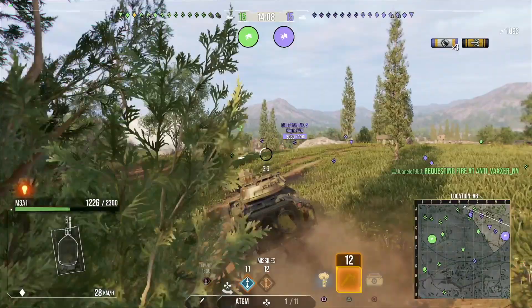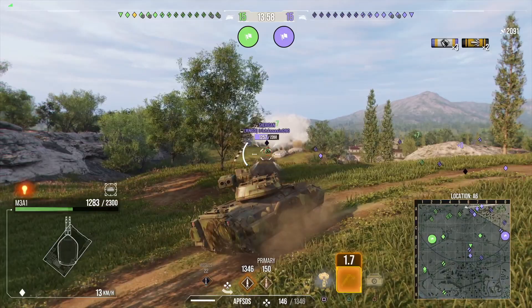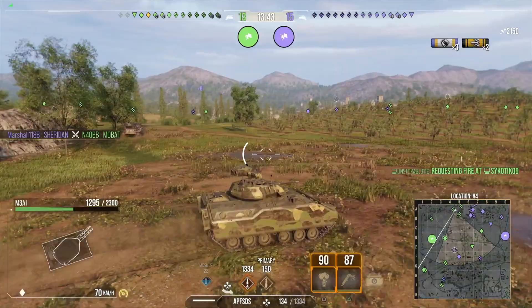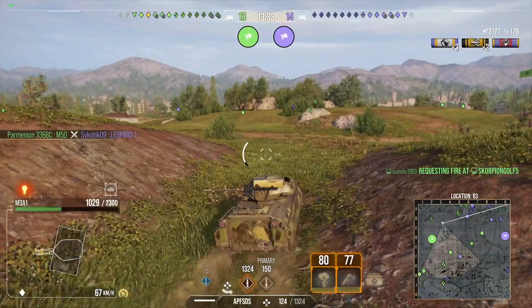The ATGMs have high penetration and great damage — 1,100 damage per shot, which is quite good. Standard ATGMs have 630 penetration and premium have 800. In a tricky situation, fire your premium ATGMs. The premium ATGMs are also much faster than the standard ones, which is interesting — the standard is 296 meters per second and the premium is 329 meters per second.